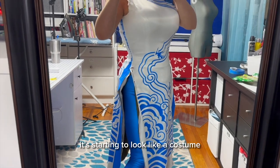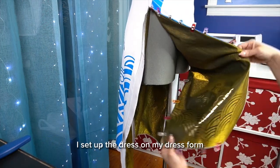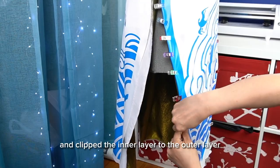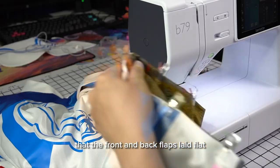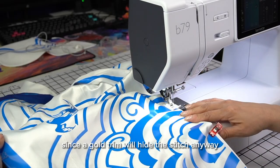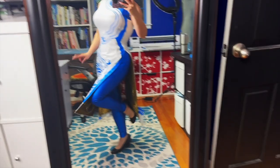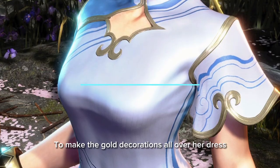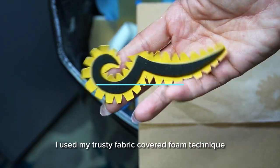With the lining in, it's starting to look like a costume. To sew in the lining, I set up the dress on my dress form and clipped the inner layer to the outer layer. This allowed me to double check that the front and back flaps laid flat. Then I simply stitched around the hem, since a gold trim will hide the stitch anyway. To make the gold decorations all over her dress, I used my trusty fabric-covered foam technique.